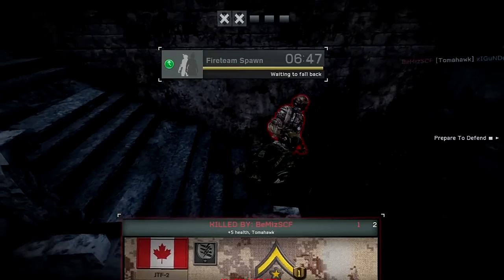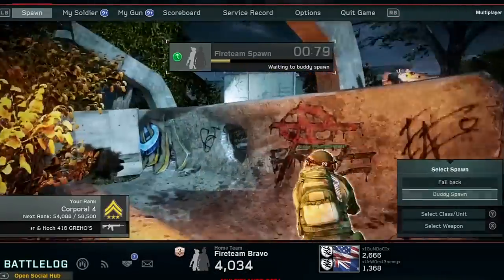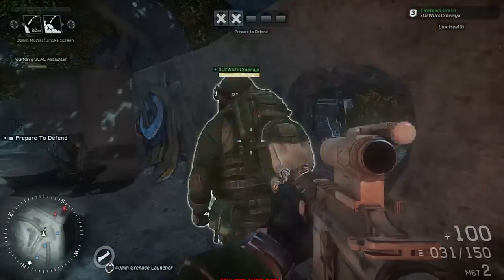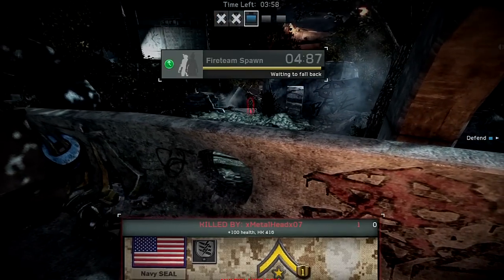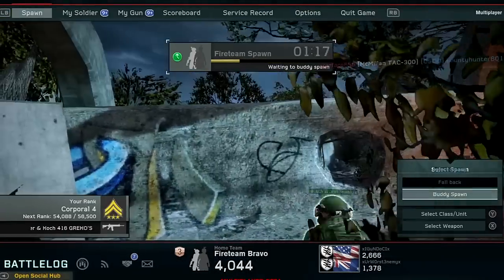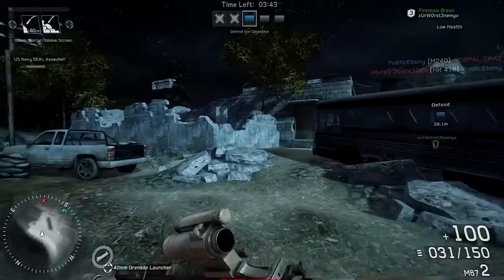I'm not used to this control scheme - I'm used to playing Call of Duty where I've got my melee on the B button. Resupply our buddy. What I do like about this game is that it doesn't take a lot of shots to kill people. In Call of Duty, sometimes it takes an extraordinarily large amount of bullets to down somebody, but that doesn't seem to be the case here, which is nice.